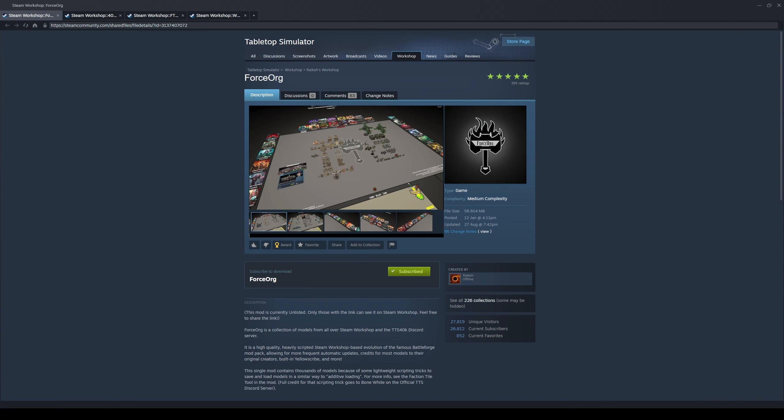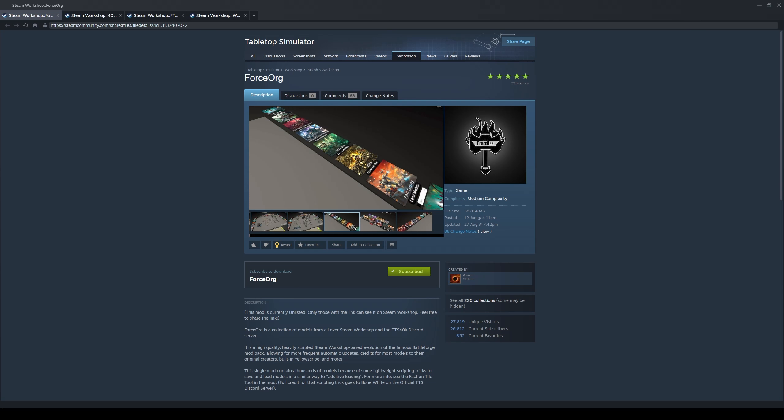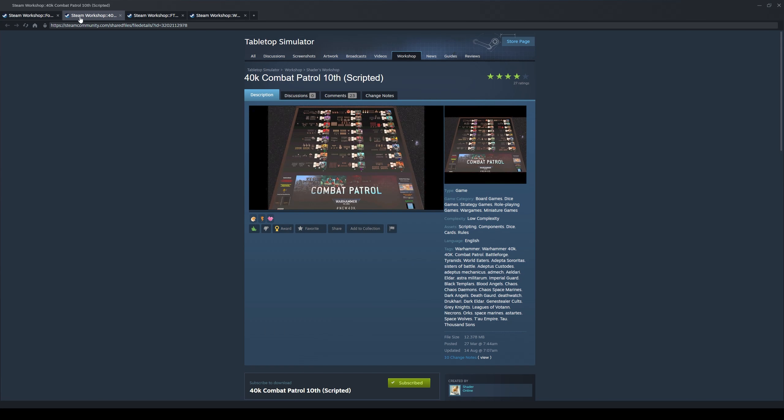There are several arguments why you should use a Tabletop Simulator to play Warhammer 40,000. You might want to try out a different faction before actually buying the models, or your friends may live too far away to join you for a game. You may want to play when you don't have the space for a gaming table or the miniatures. This gives you a chance to try the game for a minimal cost. However, I do encourage you to try and paint miniatures because it's a lot of fun.